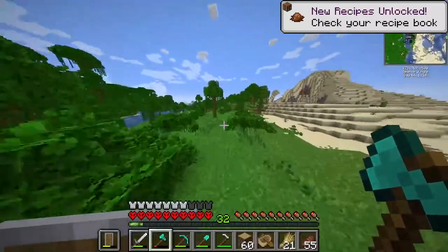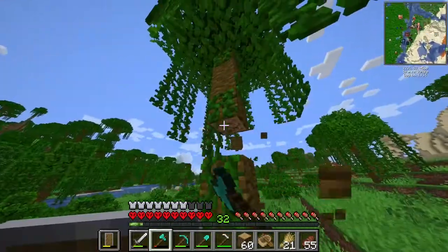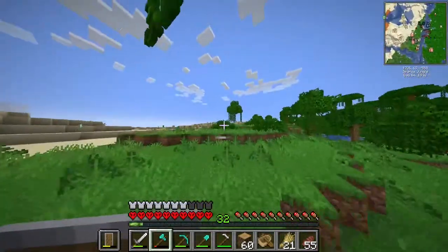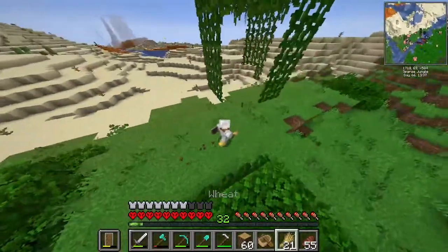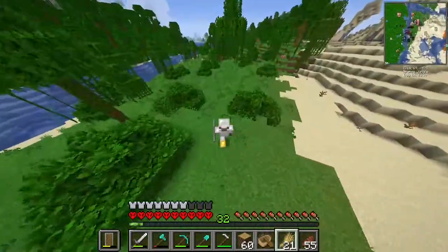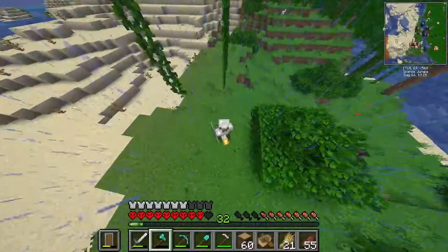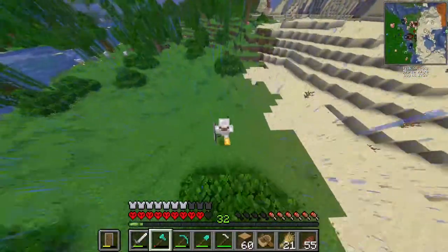Cocoa beans are also very nice. Give me some saplings — one sapling. Two very boring minutes later... sticks. You give me freaking sticks while I want a sapling. I think we're going to sleep here tonight, here at the jungle.